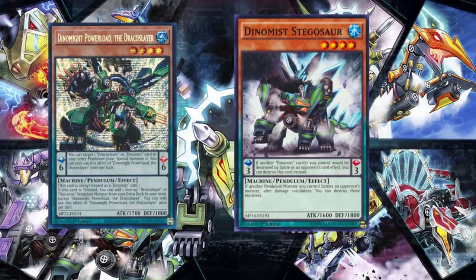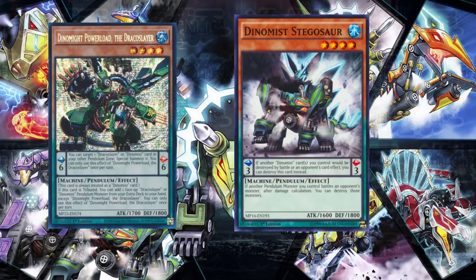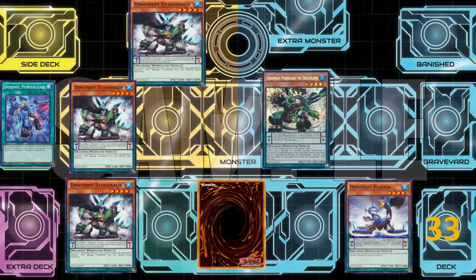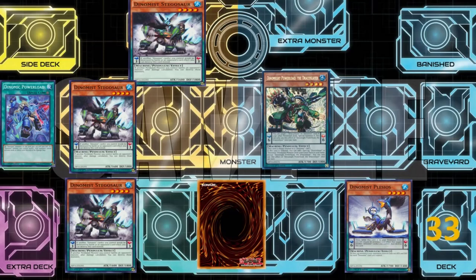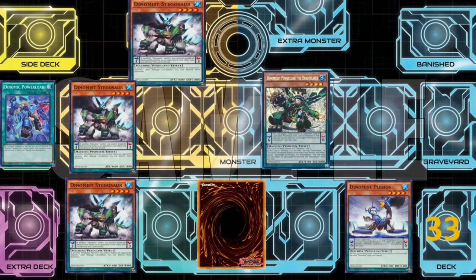Start the draw phase. Standby phase. Main phase 1. I set Dynamist Stegosaur in the left Pendulum Scale. Pendulum Summon — Dynamist Stegosaur, Dynamist Stegosaur, and Dynamic Power Load the Dracuslayer. Battle phase: Dynamist Stegosaur — is machine — Icicle Smash. Dynamist Stegosaur — Icicle Smash. Dynamic Power Load the Dracuslayer — is machine — Double Metal Slash.